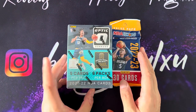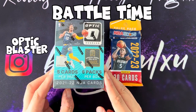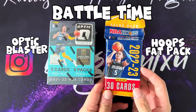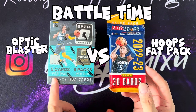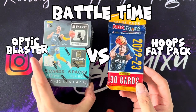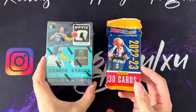Hey guys, welcome back to my channel. My name is Bang. Today we're gonna do a battle between the 2021-2022 Optic Blaster Box against the newer Hoops Fat Pack from 2022-2023. This has 30 cards, five cards per pack, six packs per box — so it's 30 cards against 30 cards. I've had some pretty good luck with fat packs before, so let's get right into it.